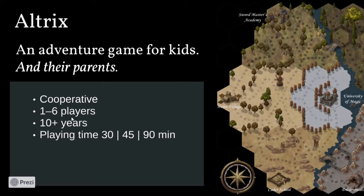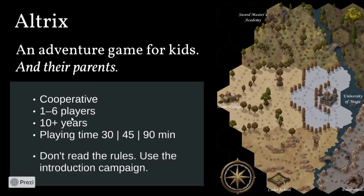There are two things that set this game apart from other adventure games. One is that it's made to be fun both for kids and for their parents — the rules are easy enough for kids, but the choices, story, and mechanics speak to adults as well. The other is that you don't start by reading the rulebook. Instead, there's an introduction campaign booklet that you open up and follow instructions from, making the game unfold more or less like a legacy game. This means you can start playing within a few minutes of opening the box.